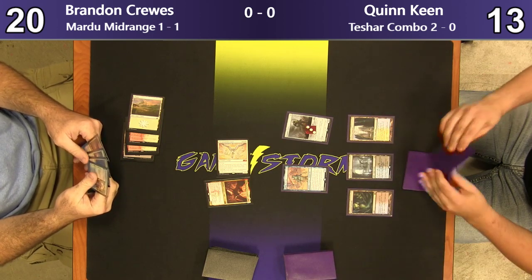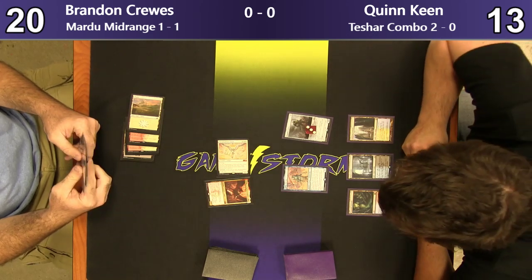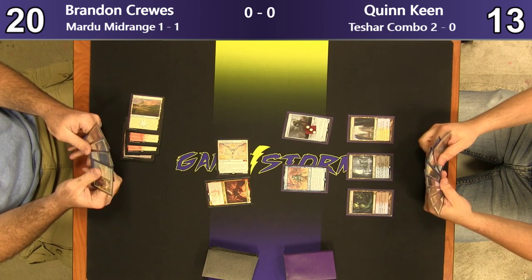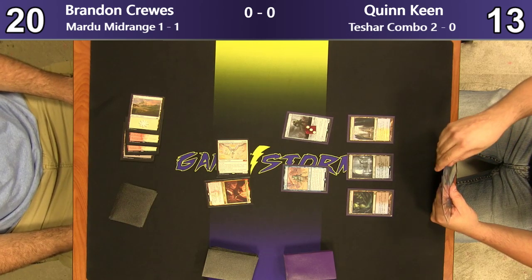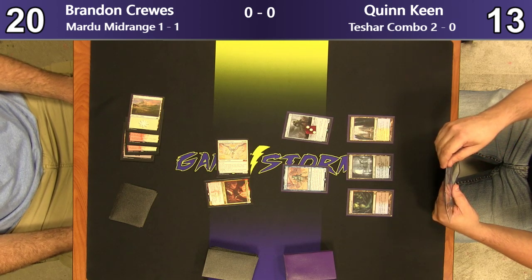He's got Seraph and History. And I believe he has an Angel of Grace and another Aurelia, an Angel of Grace, a Seraph, and a History in hand. He's got a loaded hand. Yeah, this is a deck where Quinn's not going to have a lot of time to set up his combo, because Brandon's going to put the hurt on him fast.